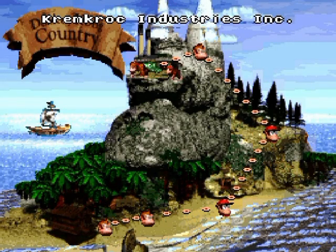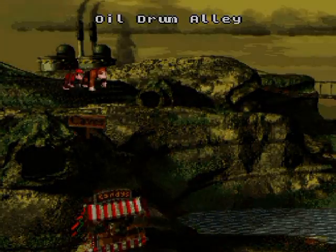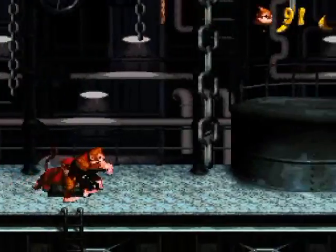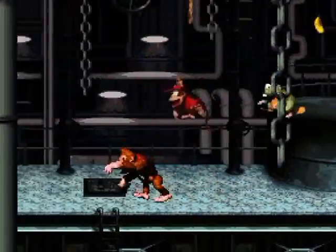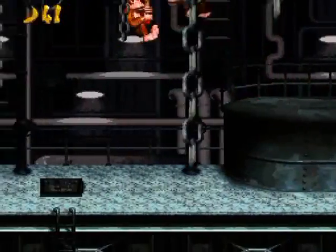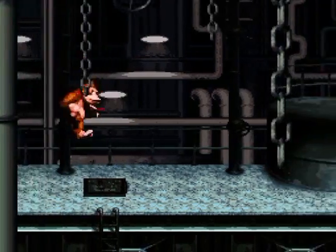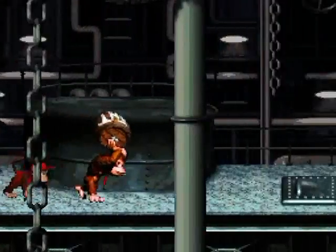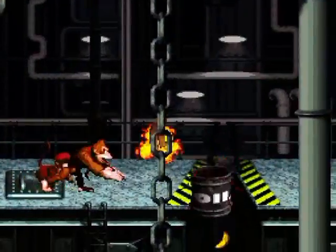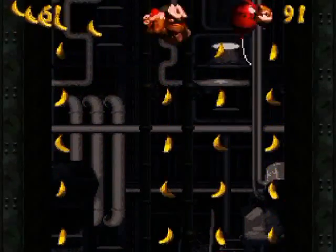Welcome back to the walkthrough of World 5, Krem Kroc Industries Incorporated - Oil Drum Alley. Right off the bat there's a rope up there that's suspicious. If you go on that rope and wonder what to do, you're actually supposed to jump on this - you get a TNT barrel which you can use to blow that up. The oil drums can be blown up and there's a bonus area right here.